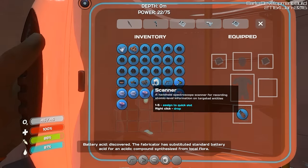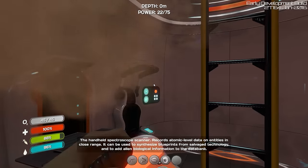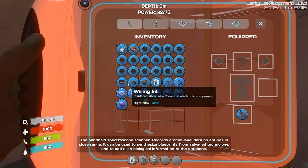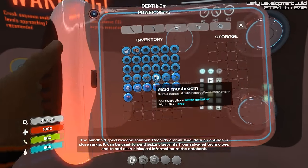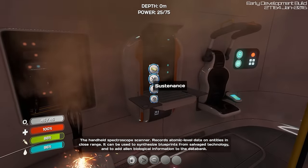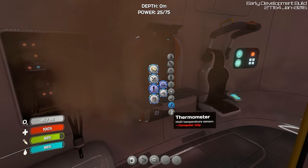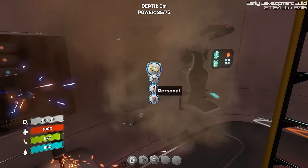Got so much titanium. Scanner — let's put that in slot one. And fins we already have equipped, which is good. Let's see what it takes to make an air tank here — with a pipe — we need glass. How do you make glass again? It's quartz, so we'll probably just go right back out here.